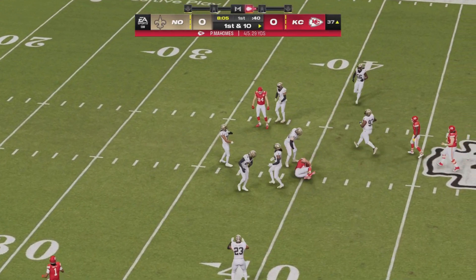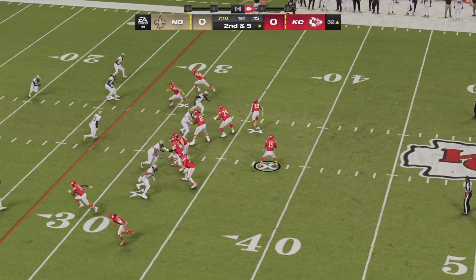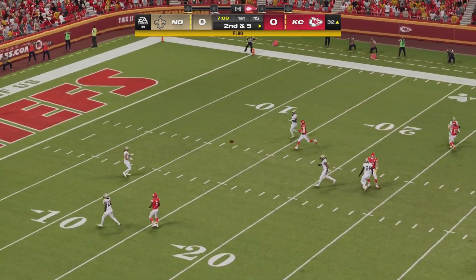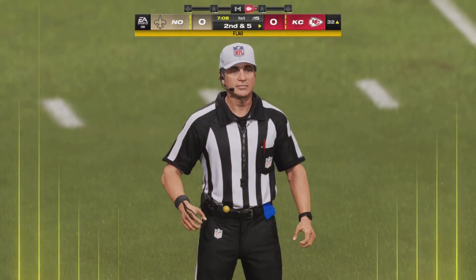Mahomes now on first and ten right at the midfield stripe, firing down the middle, finds Travis Kelsey. Still just one carry for Isaiah Pacheco. Mahomes goes down the middle, marker down, and this will end up being interference.